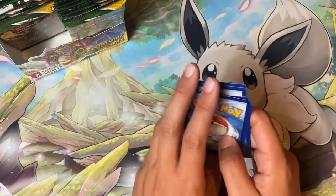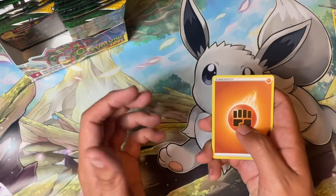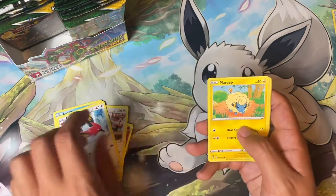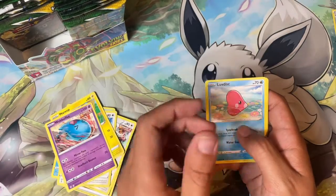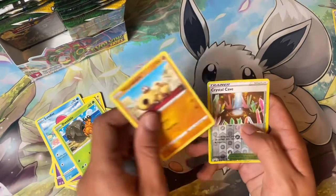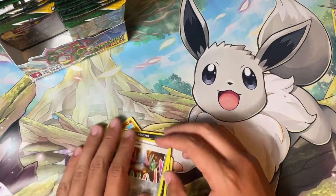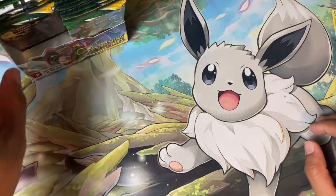Fighting Energy, Vigoroth, Lombre, Fletchinder, Marill, Luvdisc, Dwebble, Hippopotas, Crystal Cave, and Glalie — Moltres is such a hard name to say. I feel like maybe people roast me in the comments but I feel like it's genuinely a hard name.